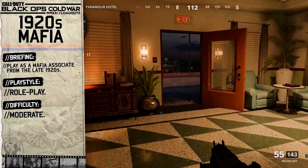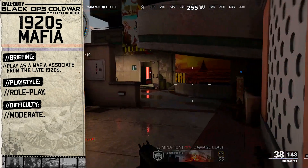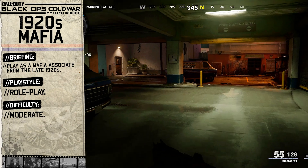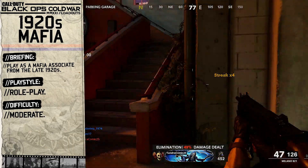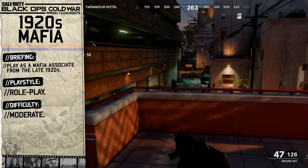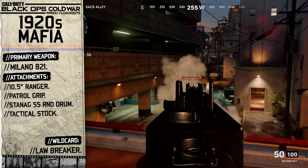We're going to be playing as a mafia associate from the late 1920s, where our main jobs are to collect debts, traffic drugs, and of course kill those who dare cross the boss. We're going to be role-playing as a member of the mafia with this setup. Our playstyle for this loadout is role-play, using old school weaponry and not taking in-game performance into consideration. I've labeled today's loadout difficulty as moderate.